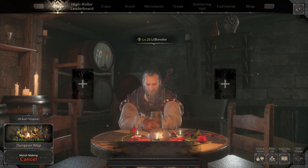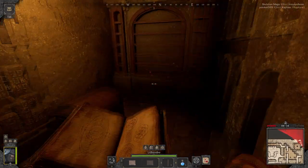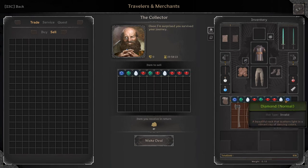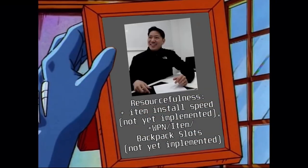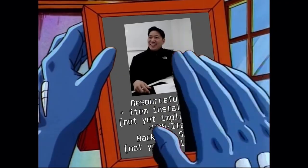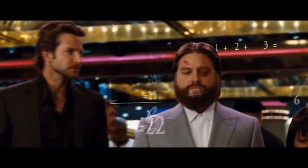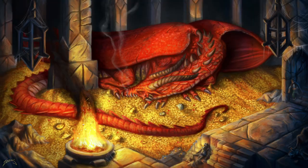Alright, we've loaded in, pillaged treasure chests, won our fights, and found loot galore. Our inner goblins say more, but our pockets say pray for the devs to finally implement resourcefulness, making our bags bigger. In the meantime, we can try to min-max how much value we're getting from the loot we're bringing back to our dragon hordes.